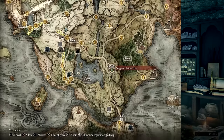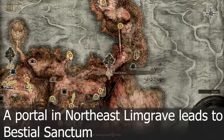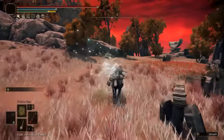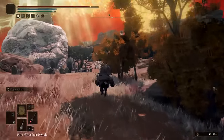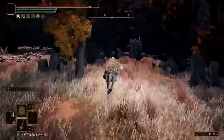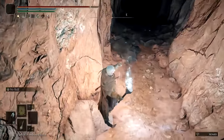Lusat is located within Selia Hideaway in Caelid. To get there, we'll start at the Church of the Plague, which you can reach by traveling south from Bestial Sanctum. From the church, travel north until you see a large tombstone with a Sorcerer standing in front of it. A false boulder is jutting from the cliff wall behind him and will fade when struck, revealing the entrance to Selia Hideaway.